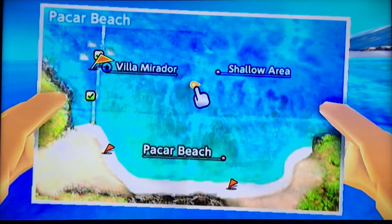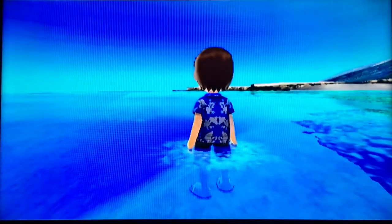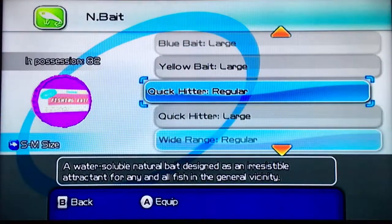I'm here at Pekar Beach right in the middle of the shallow area and I select the heroic and the lunker keeper and the quick hitter regular.